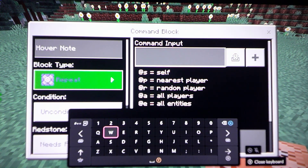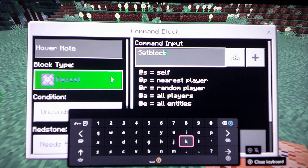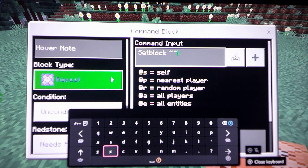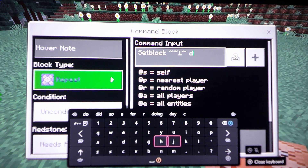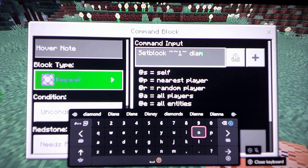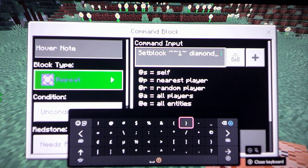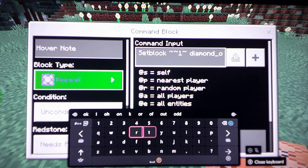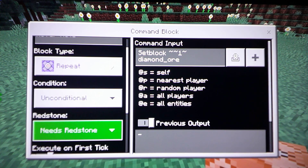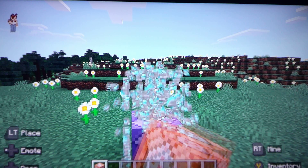We're going to do only one command because I only know a few. So setblock ~ ~ ~1 ~ — you can do this with any block, by the way — diamond_ore. Put it on always active, and yeah, so you just click on that. It just keeps on repeating.